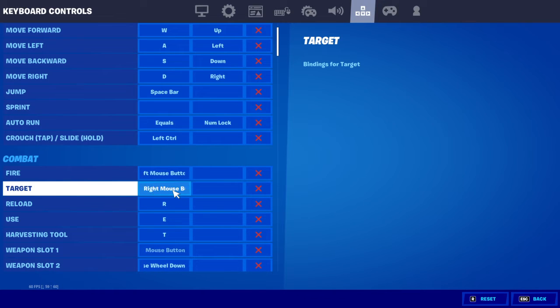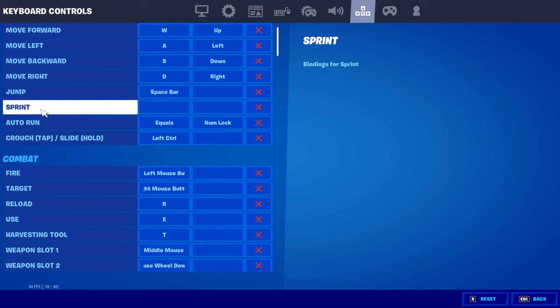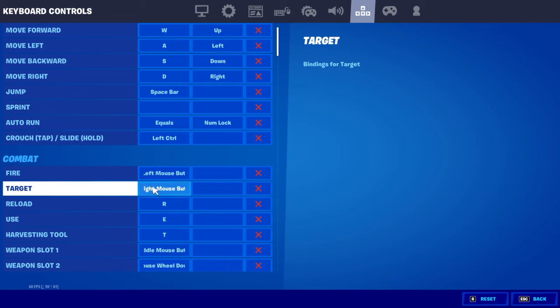If you don't know your left and right mouse buttons, if you make an L shape with your left hand, the L should point to the left — that's your left mouse button, which is to fire. The right mouse button is the one that doesn't make the L. On target is right mouse button.